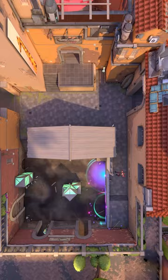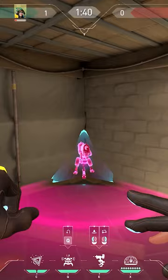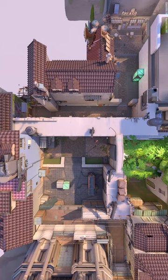For the second setup, head on over towards A site. This one is done with an Alarm Bot by Button, and a turret in the corner of Hell. Next, you'll place a molly at the corner of this tile on the floor, and another one on this line by Generator.